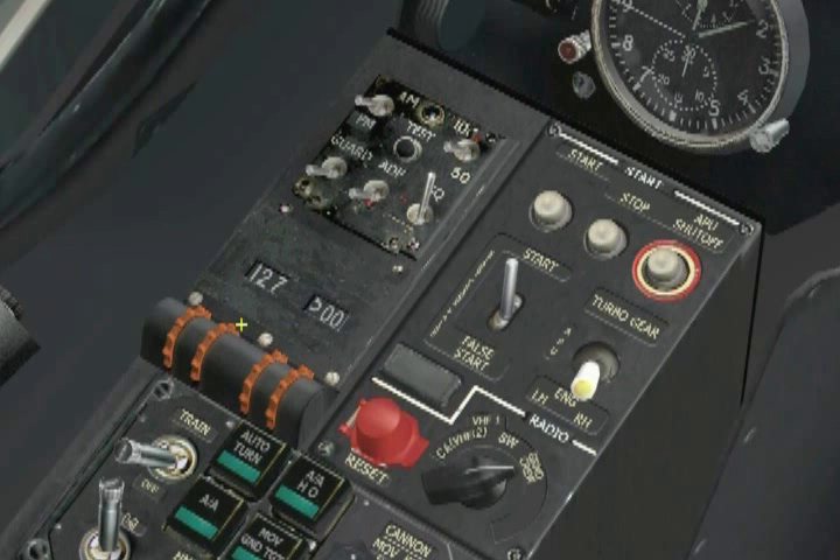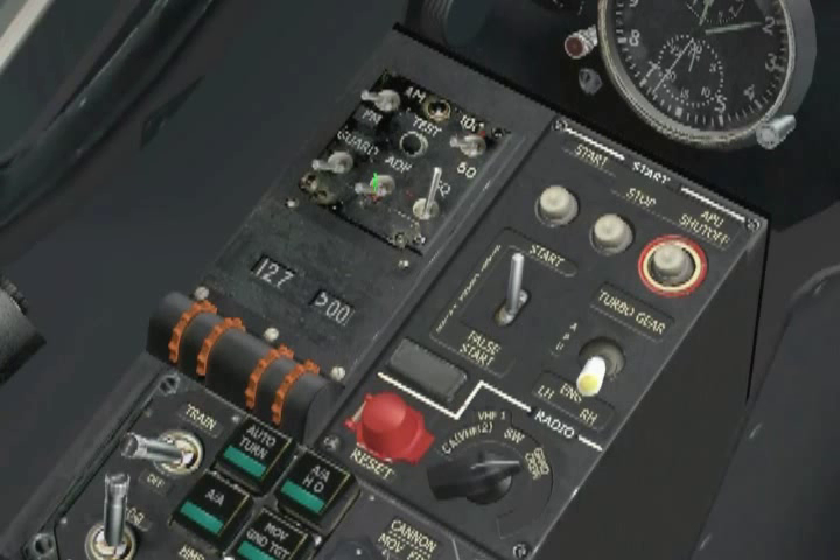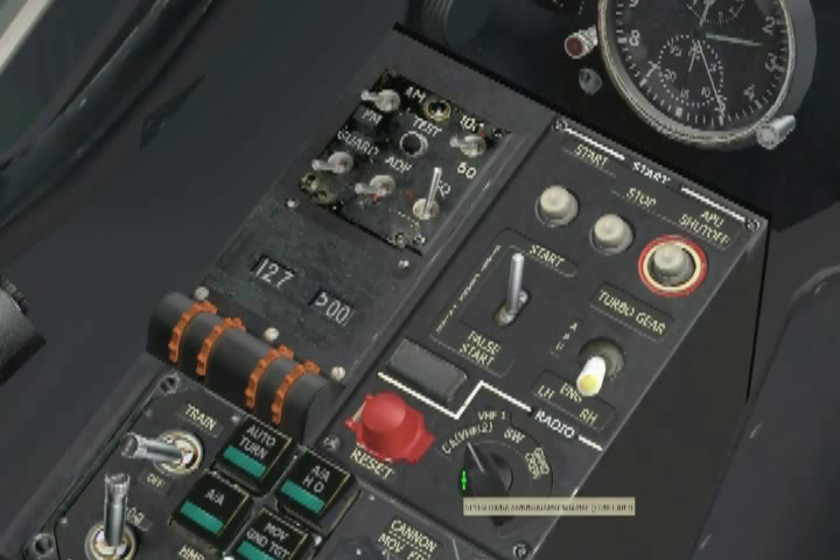Let's also perform a test to ensure the radio is working by pressing the test button, and our green light indicates a good test. To the right of the VHF2, we will set up our SPU-9 radio communicator selector to CA VHF2 to prepare it for our call to tower that we were ready to taxi.